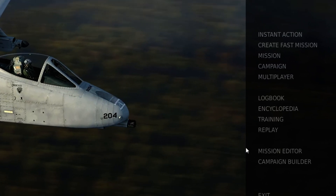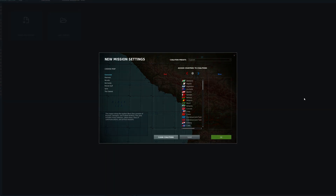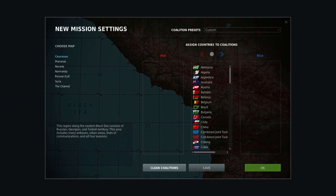We're starting on the main page. First we're going to click mission editor. We're going to create a new mission. This is your screen once you click create mission.